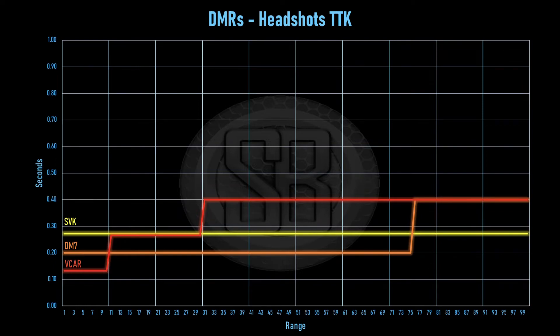The DM7 is good as well, it's just a bulkier weapon. The SVK is the same as its body shots to be honest — I think it's two bullets to kill to the body, straight across, no damage drop off. So the Vicar outside that 10 metre range goes up to the SVK level, and the DM7's got a bit of an edge over it up to 75 metres, but then they both come together after 75 metres. And don't forget this is headshots, so you've got to have a really, really good aim to be pulling these off.